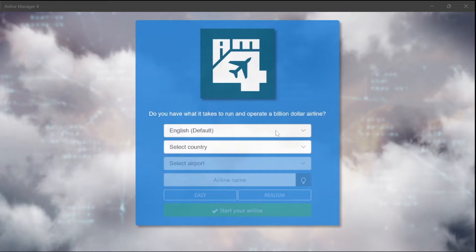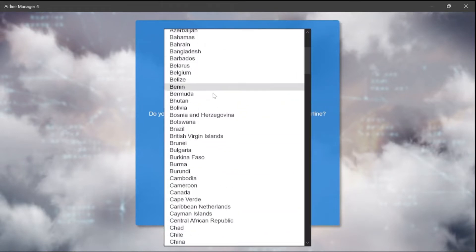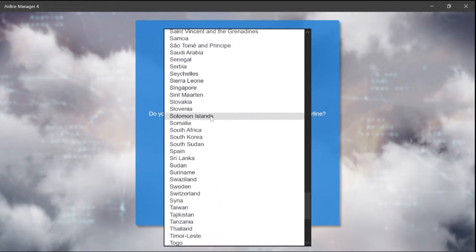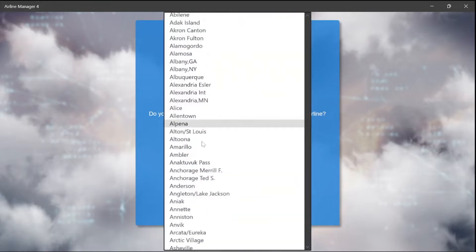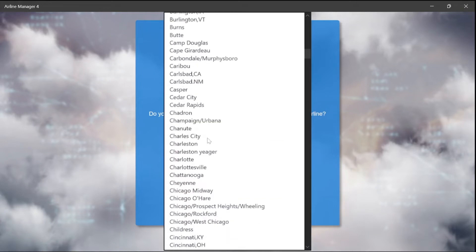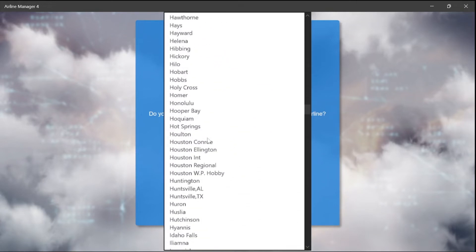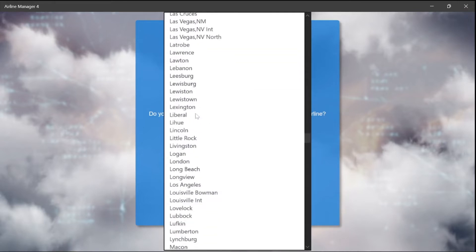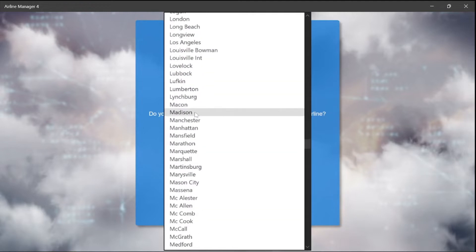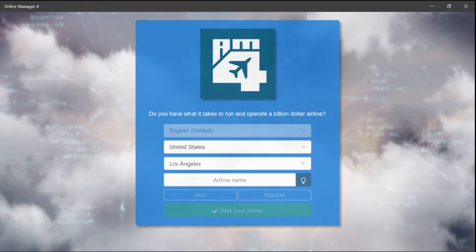Let's go ahead and start setting up the profile. I'm going to set my hub to Los Angeles airport. The strategy is based on what you think works best. I've played this one or twice but not very seriously, so this will be a good challenge. I'm going to name it Fly By Airways — you'll see us flying by in there.